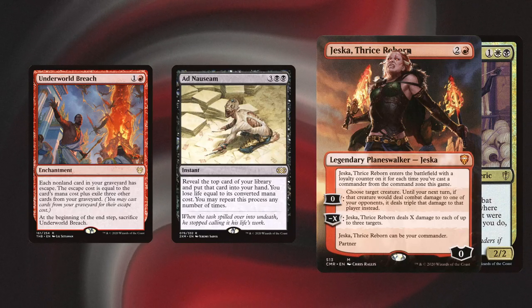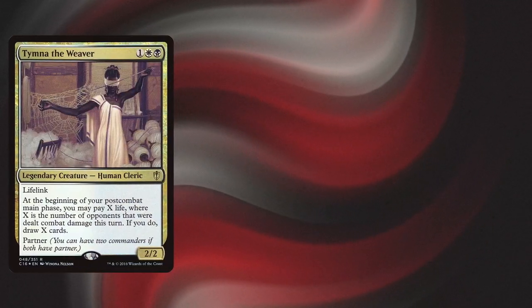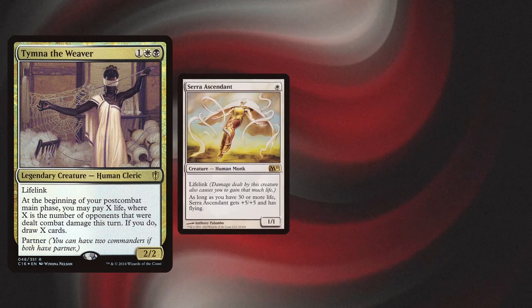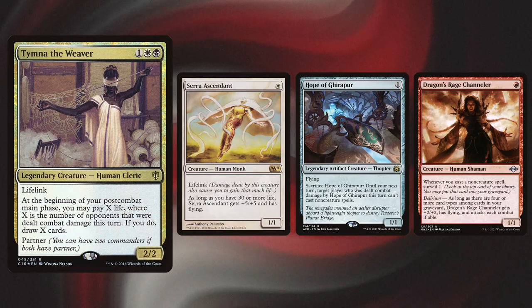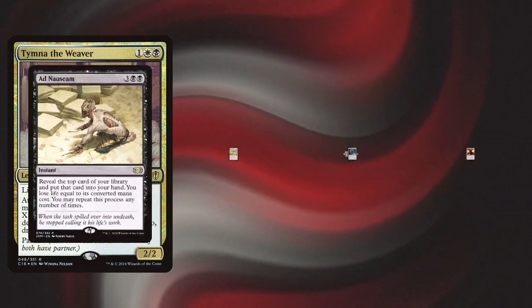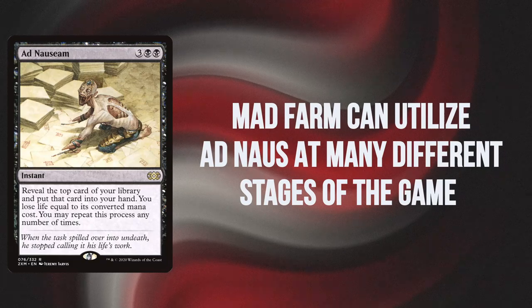The main game plan for Madform, at least the way I have it built, is you want to leverage Tymna and creatures with value that also happen to be evasive — such as Sarasynet, Hope of Ghirapur, Dragon Rage Channeler — to build card advantage until you can set up a win, usually with a lot of mana, because the deck's really good at making mana. You can set up either an early, mid-game, or late-game Adnaz, depending on how it plays out.